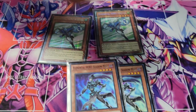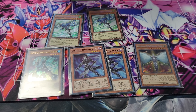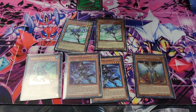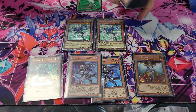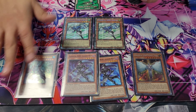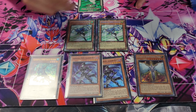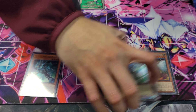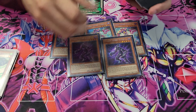Two Stratos, two Mist, one Liquid, and then the one Honest. Obviously a standard list. I really don't like playing Stratos at three, especially because we have the search engine and everything. So this is just the standard ratio for me — this is what I like playing. The Vision Hero package: three Faris, two Vions.